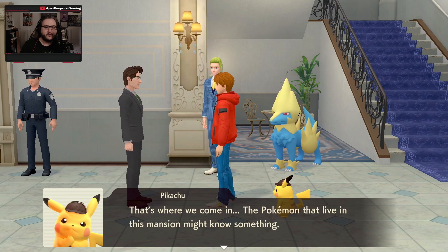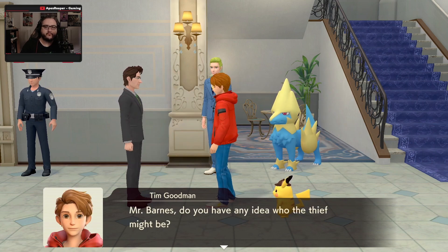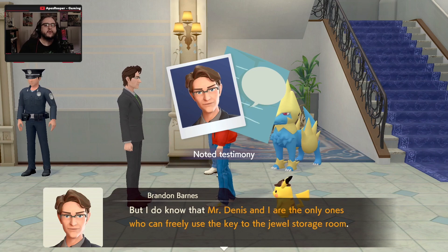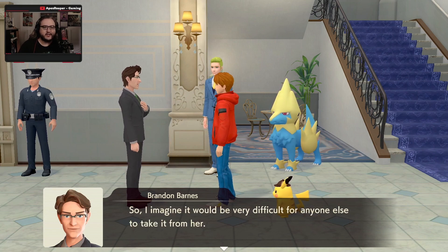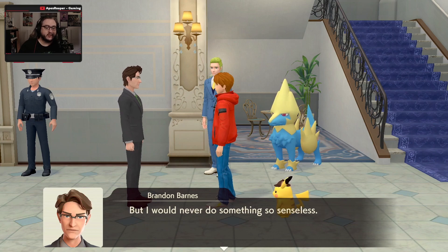Is there anyone who can corroborate your whereabouts at that time? Unfortunately not. It was only afterwards that Mr. Dennis came out of his room to see what the commotion was all about. The only others in the house at that time were Growlithe and Kefable. Naturally, no one was able to take witness statements from Pokemon. I'm afraid I have no alibi. That's where we come in — the Pokemon that live in this mansion must know something. We can get them to talk. Mr. Barnes, do you have any idea who the thief might be? Not a clue. Mr. Dennis and I are the only ones who can freely use the key to the jewel storeroom. I would never do something so senseless.